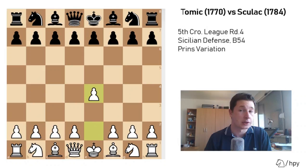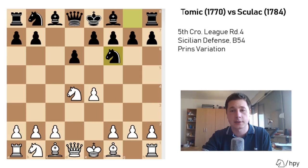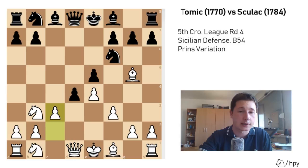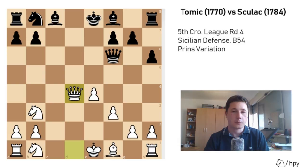After Nf3, d6, d4, cxd4, Nxd4, he played Nf6, trying to enter the normal lines, but I played the Prince variation of the Sicilian with pawn to f3. From this position, there is actually only one line which is favorable for black — to immediately push the knight away with e5, and after Nb3 to strike in the center with d5. The line goes Bg7, d4, c3, h6, and after Bf6, the best is to take with the queen. In most lines white goes a pawn up; it's slightly better for white.